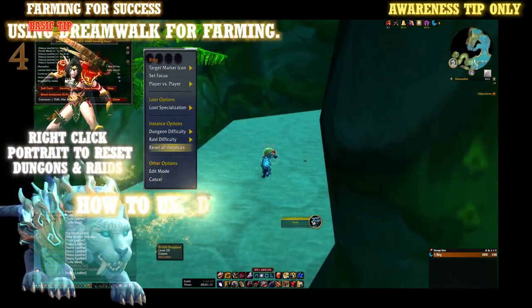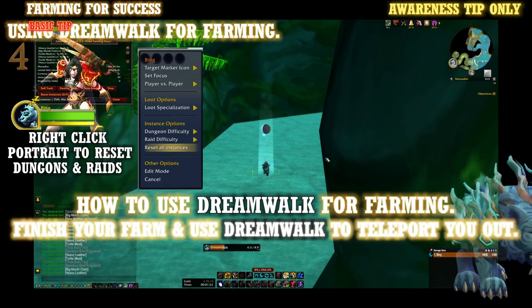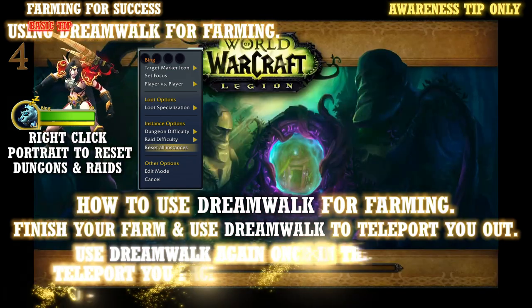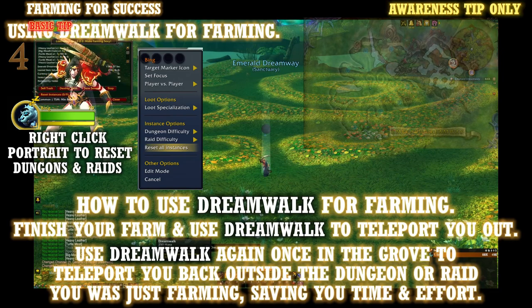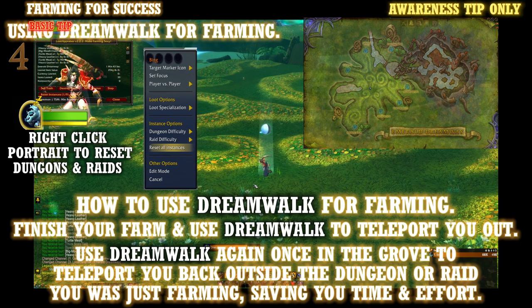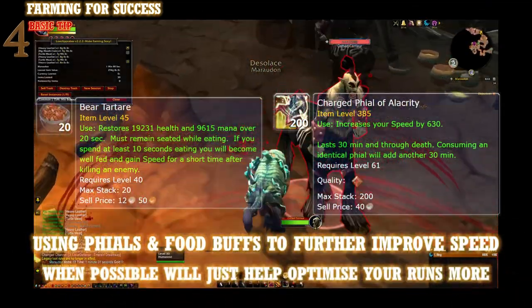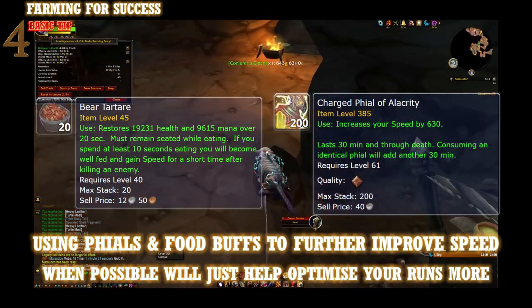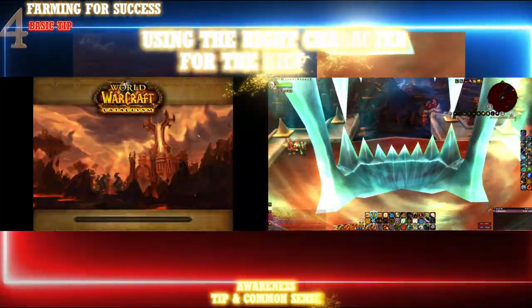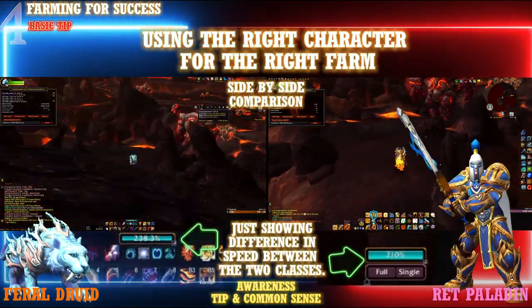The Druid has one of the best farming abilities in game: the skill called Dreamwalk. Certain dungeons and raids in WoW are rather large and can be slow to farm for most classes. Once you've killed all the trash, you have to run all the way back to the entrance, run outside, and reset the dungeon. Druids can completely bypass this by using Dreamwalk to teleport to the Dream Grove. Using the skill a second time after the short 10-second cooldown teleports you back outside the raid or dungeon you were just farming, cutting out the run and saving you time.